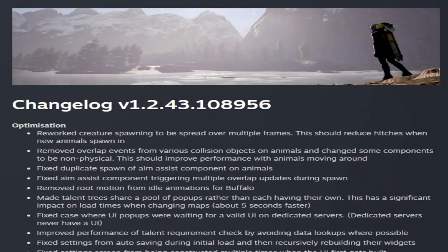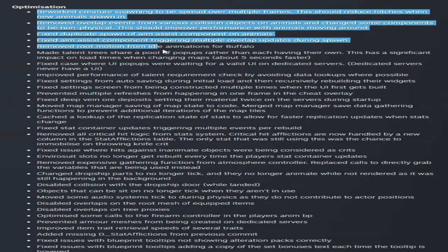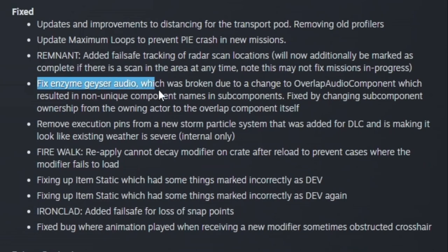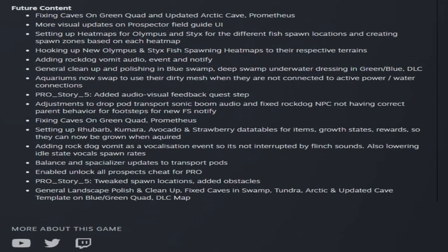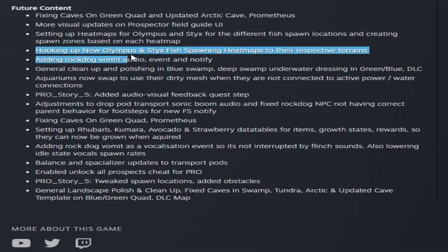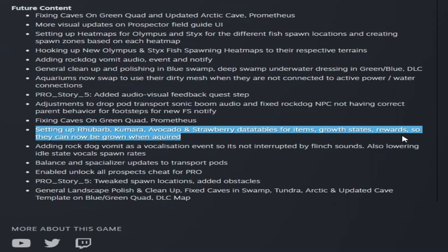This week we also got the changelog for version 3.0. The optimization section covers all the items listed above. In the fixed section, there was a problem with Enzyme Gazer audio that is now fixed. In the future content section: adding heat maps for Olympus and Styx for different fish spawn locations, creating spawn zones based on each heat map, and hooking up new Olympus and Styx fishing spawn heat maps. They're also setting up rhubarb, kumara, avocado, and strawberry data tables for items, growth states, and rewards — so you'll be able to grow those crops in the future.